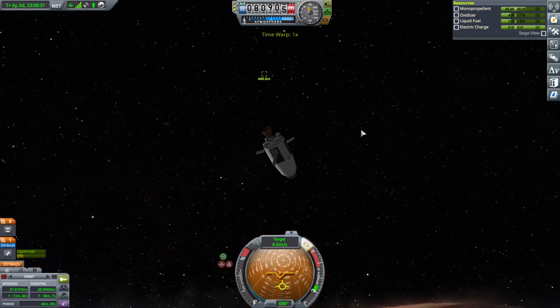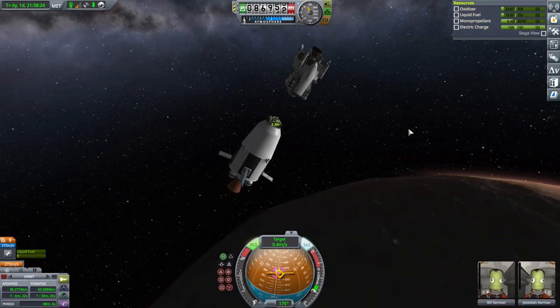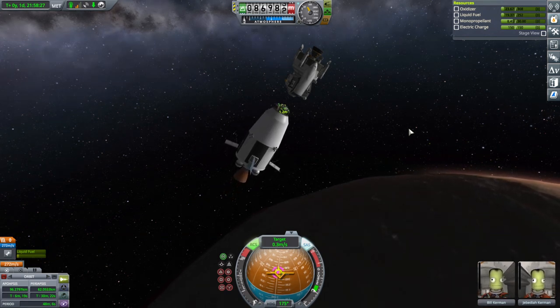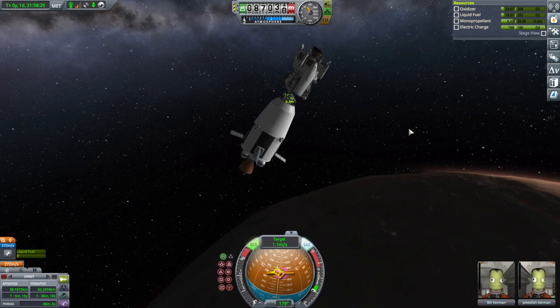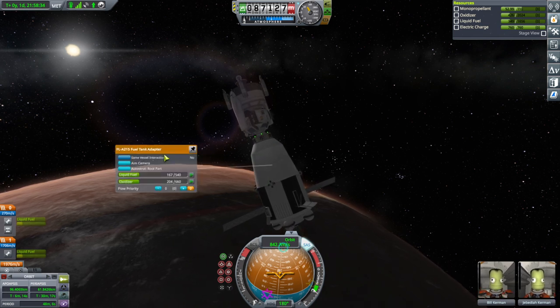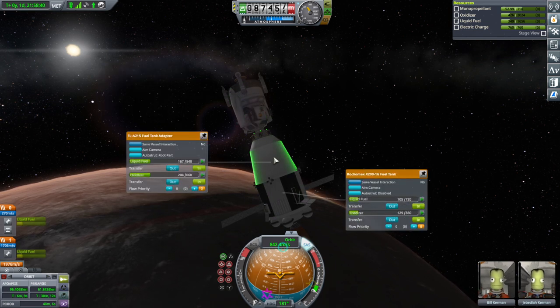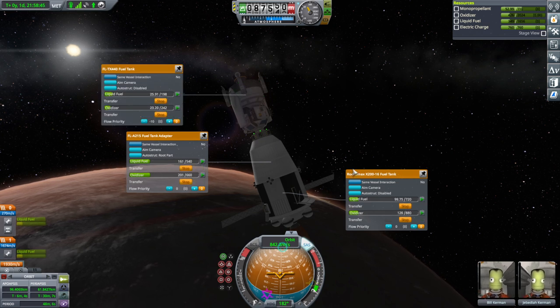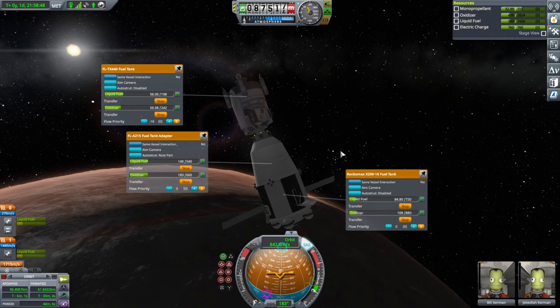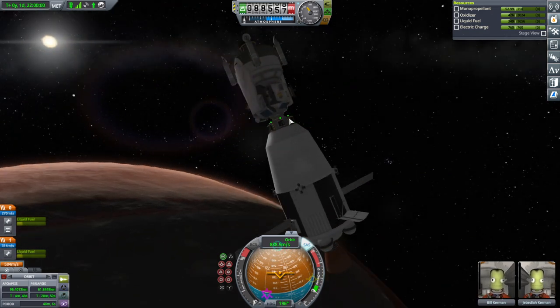Let's get rid of some of this velocity. We've got it. No RCS needed. We have just enough to fill the tanks over in the lander. After that, this stage is done basically. Third landing — can we find the right biome this time? That's so hard.